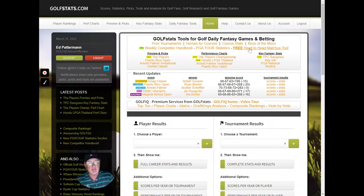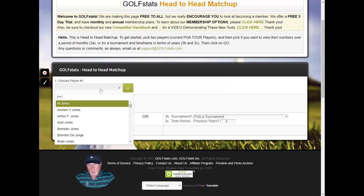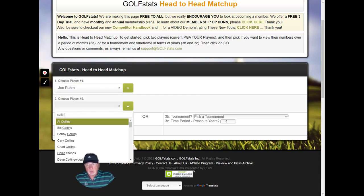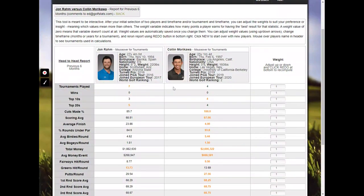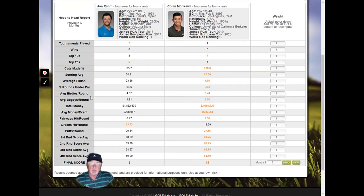Lastly, we have a head-to-head matchup tool. This can be good if you're wondering who might do the best this week between two players. I type in player number one — let's say Jon Rahm — and player number two, Colin Morikawa. You can pick the time period you want to compare them over; I'll go six months. What I see here is comparing these two players over the previous six months using parameters like tournaments played, wins, top tens, etc. The orange one shows who had the better result based on each variable.